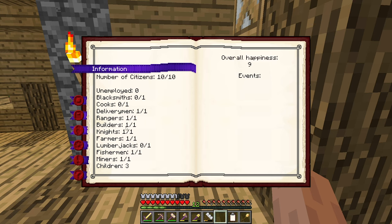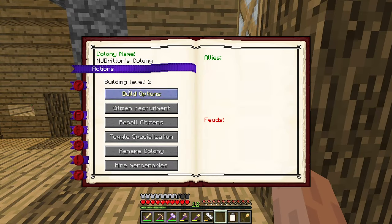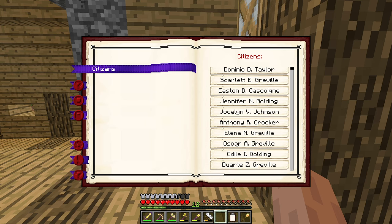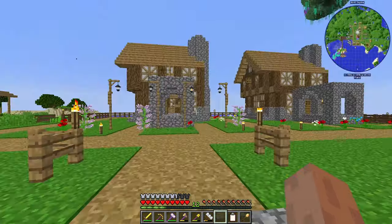Citizens 10 of 10. I've got three children at the moment, none unemployed. At the moment I'm building the cook or the restaurant, and I've also got the blacksmith and the lumberjack already placed, ready to be built. Level 9 overall happiness is really good. We've got Duarte Greville, Adil Golding, Oscar Greville, Helena Greville as our new ones, so they're obviously around this area here.